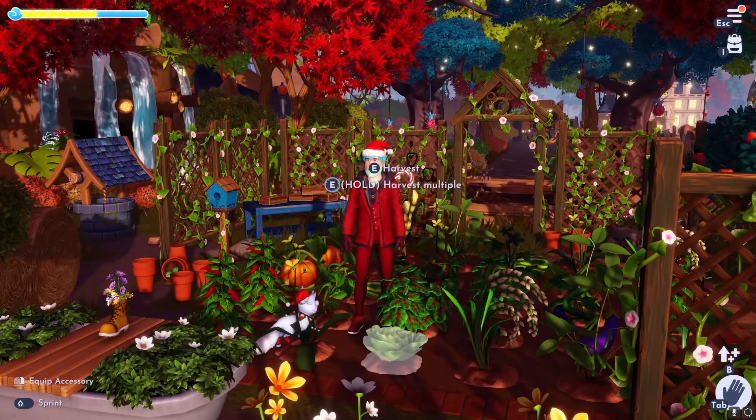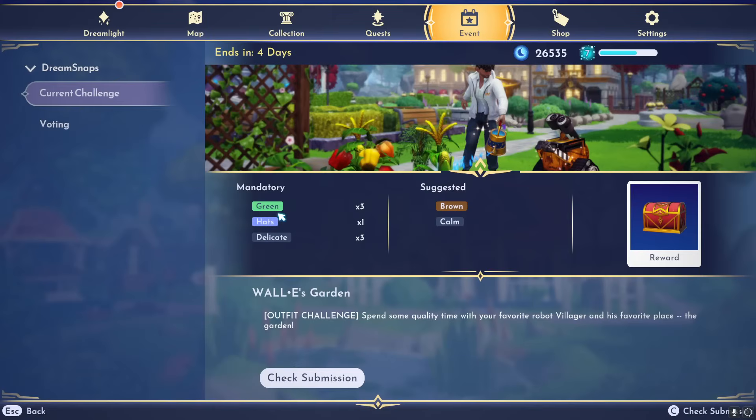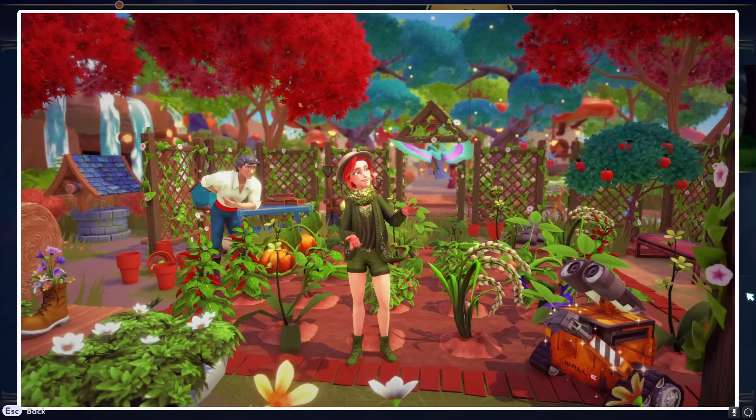This is an outfit challenge of course, so make sure your character is fully seen. The tags were green, one hat, and delicate — suggested is brown and calm. We've got four days left. This is my submission — I think it's pretty beautiful. Eric ended up bowing in my photo; I didn't mean for it to happen, he just walked by and bowed right when I was going to snap the picture, so I went with it because it balances the photo well. We have Wally over here, me in the middle, and Eric over here — without him that whole side looked kind of weird, so he framed it out perfectly. I also have the little bathtub and boot and made a little path with some muddy pathing going to the well.